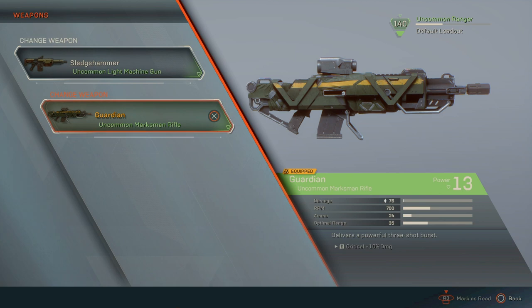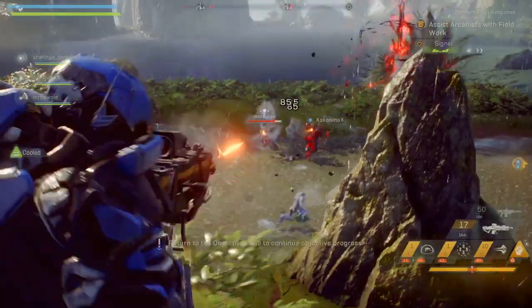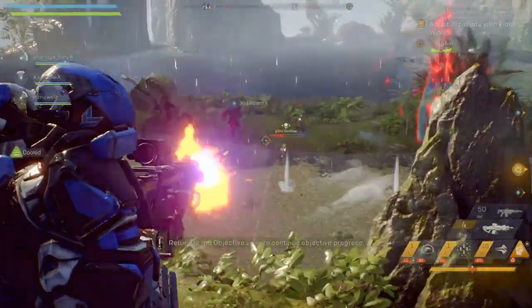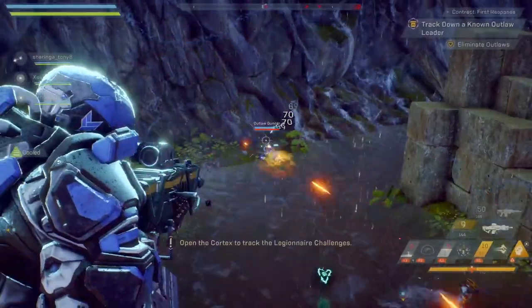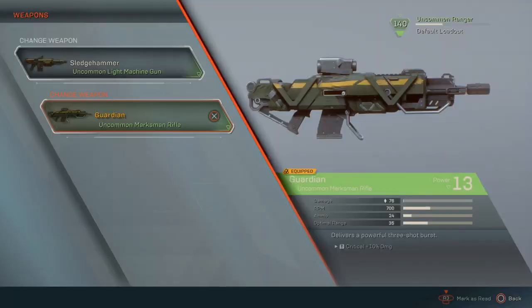The alternate gun, as you can see here, is the Guardian — another gun I stumbled across after using pistols and shotguns. It's perfect for taking down towers from a distance because it has great range and hits really hard. This is only a level 13 so it hits a little less than it will later, but even on hard difficulty it just melts opponents. I recommend this as your one-two combo: the Guardian for longer range and the Sledgehammer up close.